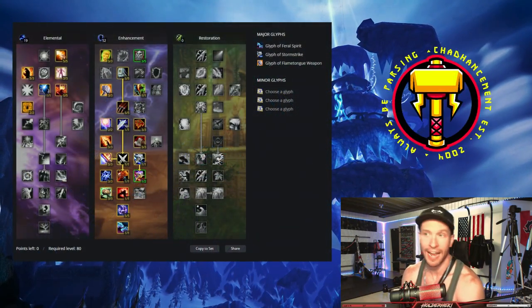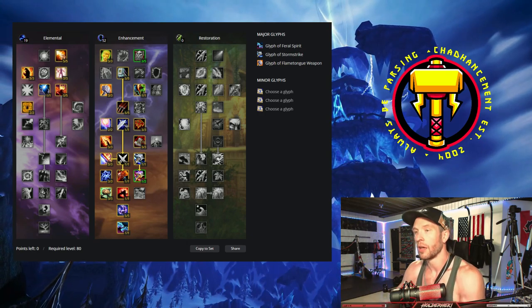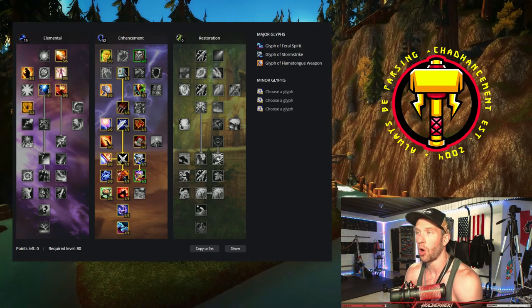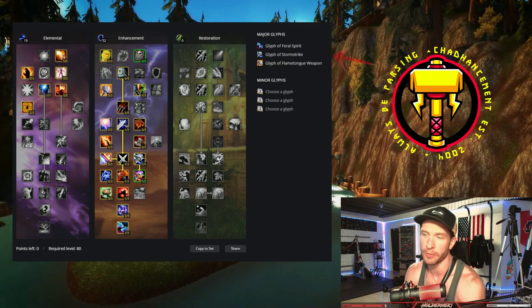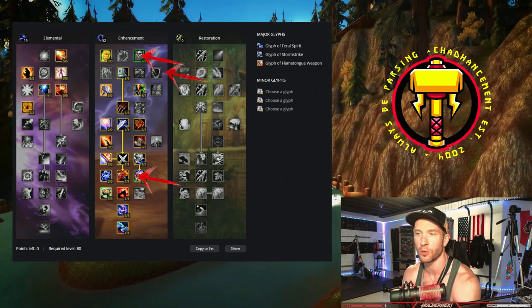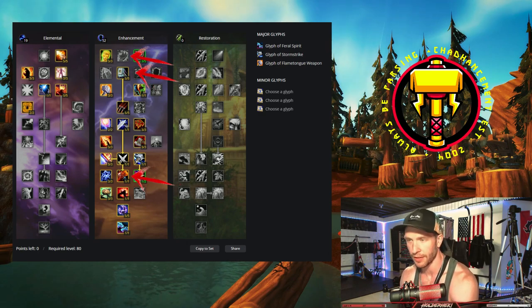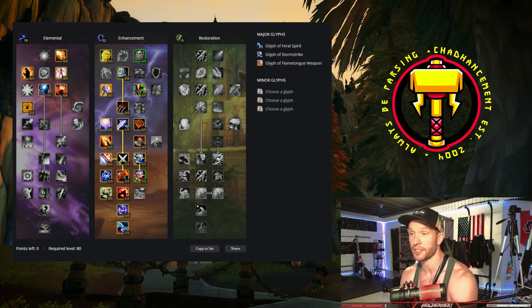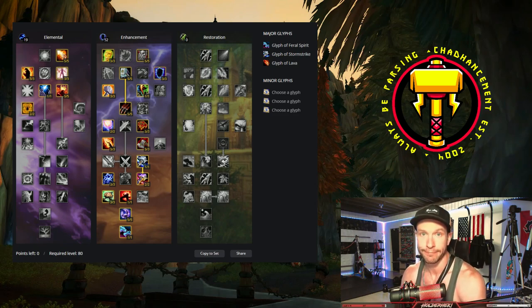As for how you should allocate your talents, the default spec for dual-wield DPS will be shown here. There really isn't too much flexibility. If you always play with a Death Knight with Icy Talons, you can move some points from Improved Windfury Totem into Ancestral Knowledge, Improved Storm Strike, or Improved Ghost Wolf. You'll probably be pugging 5 and 10 mans though, so it's kind of a good idea just to keep the extra melee haste. If you're still trying to do two-handers, here's a spec for that too - good luck.